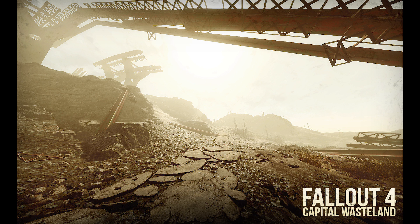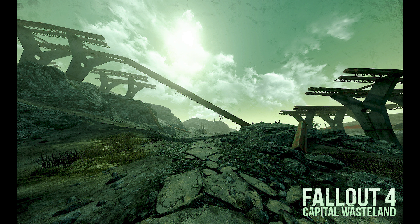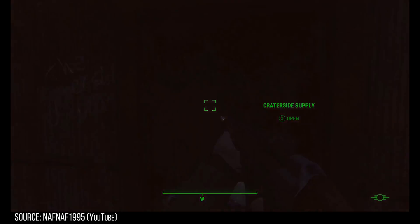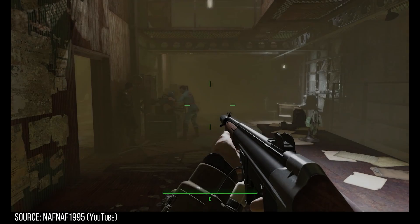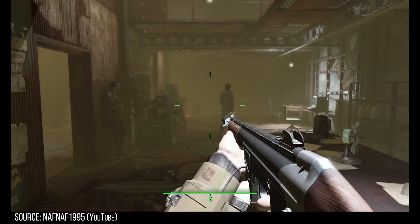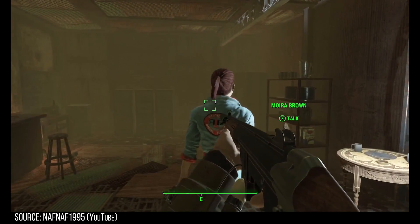But the thing I'm really excited to show you today is actually some work-in-progress gameplay. This is going to be pre-alpha gameplay of them actually doing the quest Wasteland Survival Guide. This is, of course, one of the early quests in the game — it's given to you by Moira Brown, and more or less you have to go find miscellaneous things around the Commonwealth for her survival guide that she is working on.